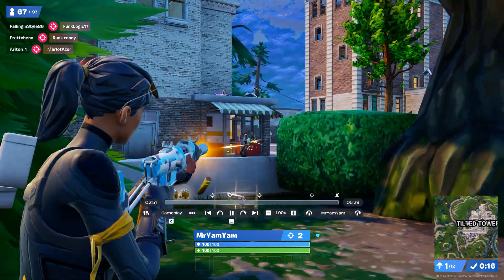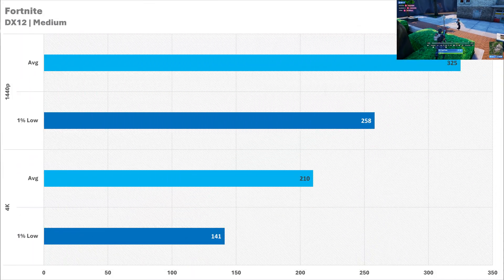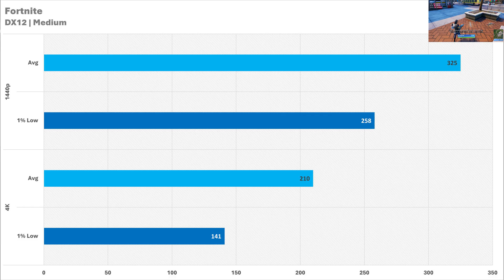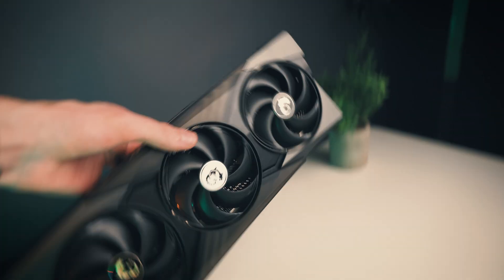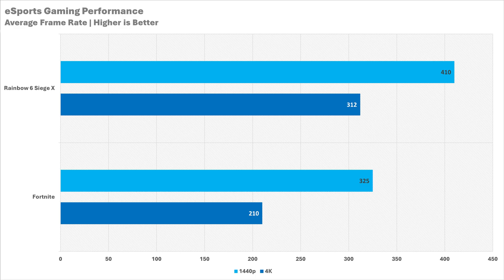Then we have Fortnite. On the medium preset with DirectX 12, it will be getting lower FPS than Rainbow Six Siege, but this game has so much tweaking you can do to lower visual fidelity and increase frame rate, like the performance API. Regardless, you're going to be getting great FPS — 325 at 1440p with an arrow-straight frame time, which is kind of rare for Fortnite. When we go up to 4K, you're still getting more than 200 FPS. So if you've got a 4K 144Hz monitor, this GPU does a good job in esports games. You could also enable the performance API to get even more frame rate.